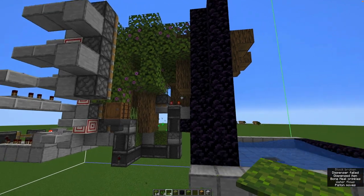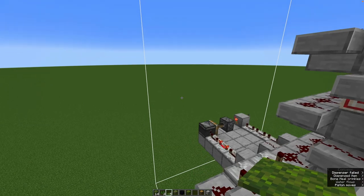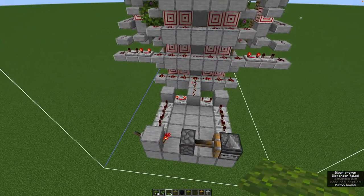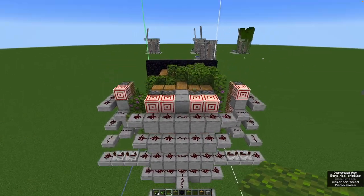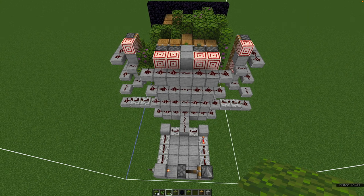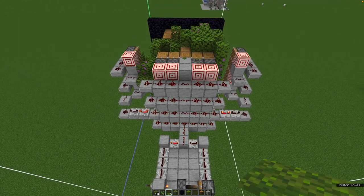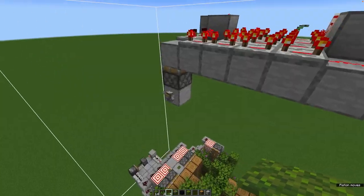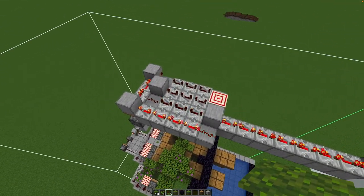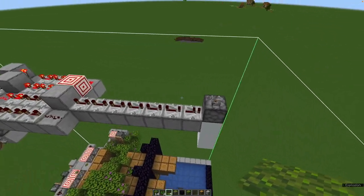Back here we have a clock that's driving everything — the pushing mechanism. When we put it together you can see it has delays that push out and delays on the sides as well. Above that we have the TNT section, which has its own clock going right here. It goes out to a dispenser.